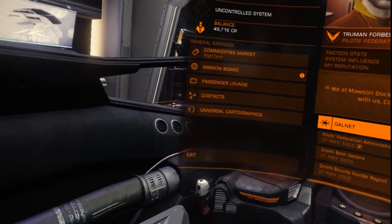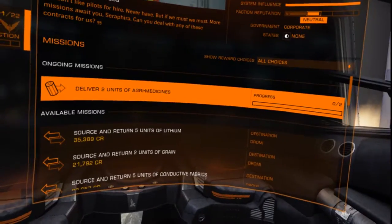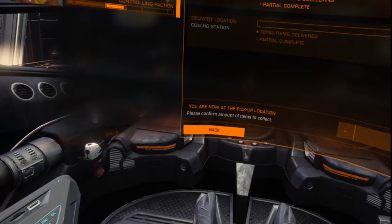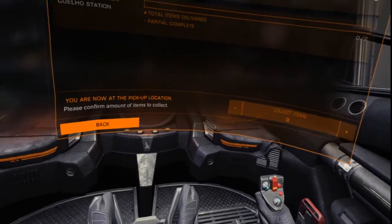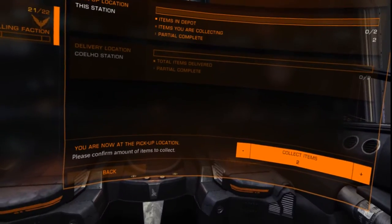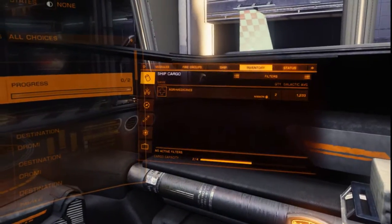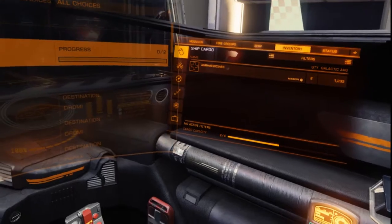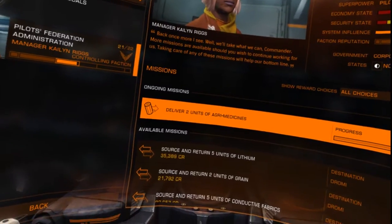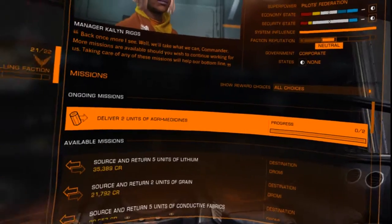Where is the mission board? Progress — click that. You are now at the pickup location. Collect — I need two. All items have been collected. So I've got the cargo now in my inventory. By the way, you just look to your right and this menu comes up.